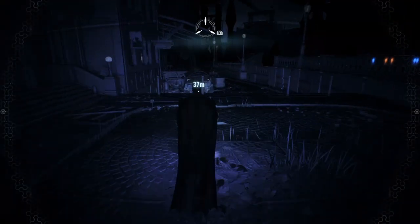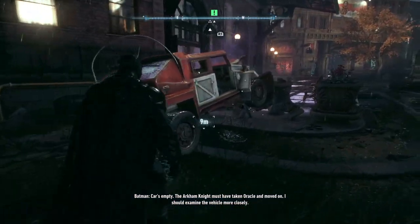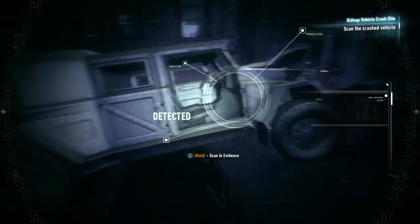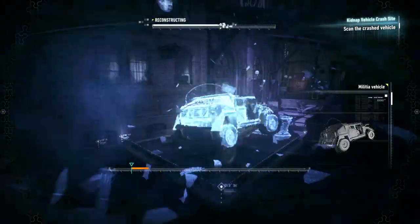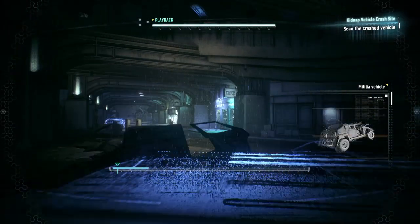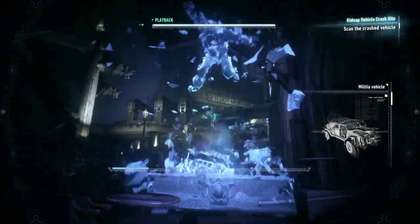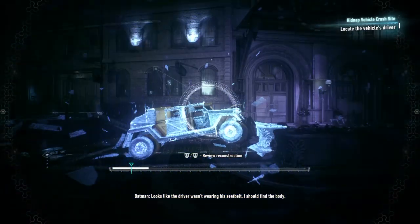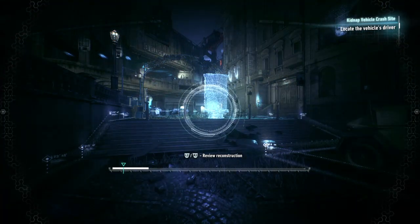Car's empty. The Arkham Knight must have taken Oracle and moved on. I should examine the vehicle more closely. Evidence scanner — let's see what we got here. Check the wheel, I guess. Whoa. Looks like the driver wasn't wearing his seatbelt. I should find the body. Look at that — I can actually recreate the whole thing that just happened just by looking at it?